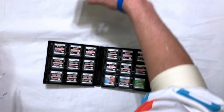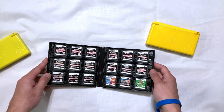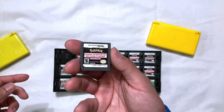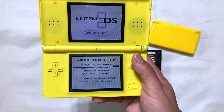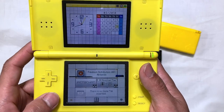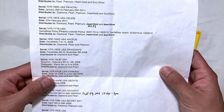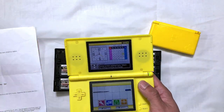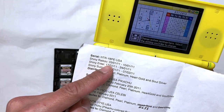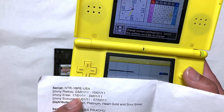I have my Pokemon Heart Gold ready. The way it works is: if you have a cartridge like this one — the legendary shiny dogs — you have to go back to the date it was originally distributed. I have a list of dates here for all the shiny Pokemon I distribute. We're going to try the legendary one, cartridge ID ntry8pe-usa. We'll change the date to January 3, 2011.